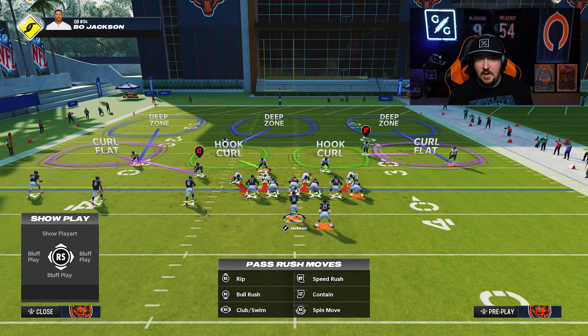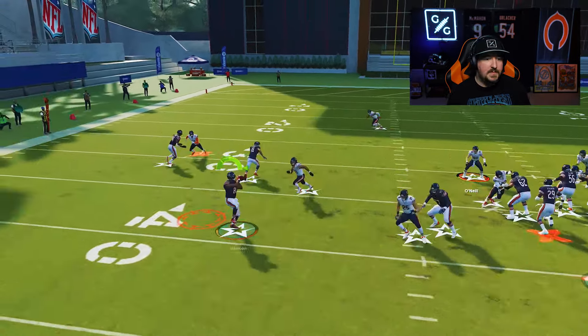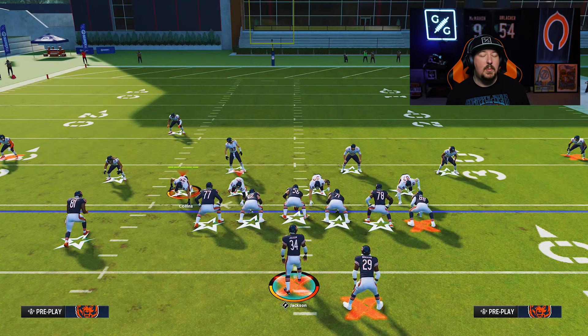When all else fails and you're trying to defend an RPO — whether it's a bubble screen or a flanker screen — and you just can't get a zone to make a play on it, the adjustment you're going to want to use is a second level player in man to man on the player that is receiving the screen pass. Let's say I'm out here in a cover three base defense playing a hard flat and for whatever reason Polamalu is just not making the play or it's not making me comfortable. This is where you use a second level player in man to man on the bubble screen. The most common example of a second level player would be an inside linebacker.